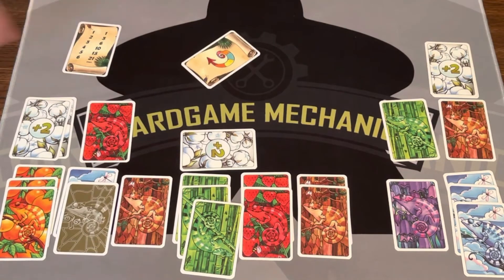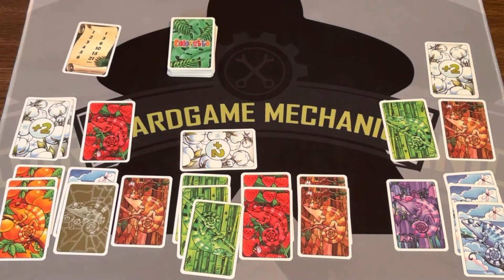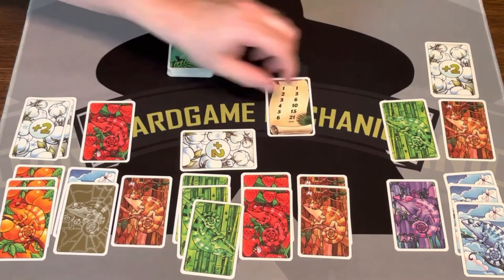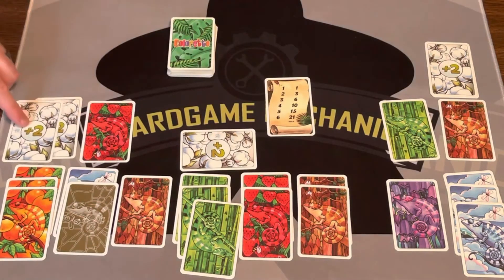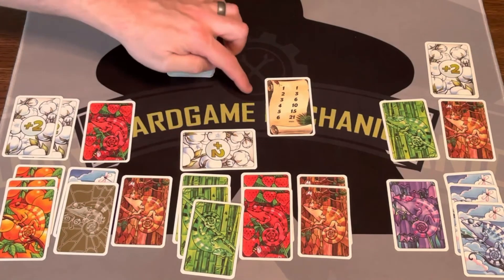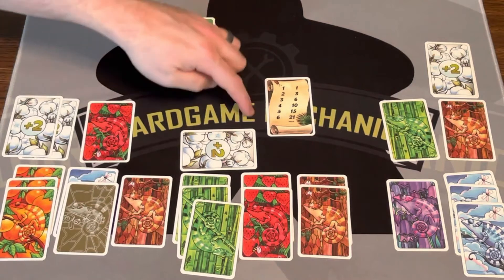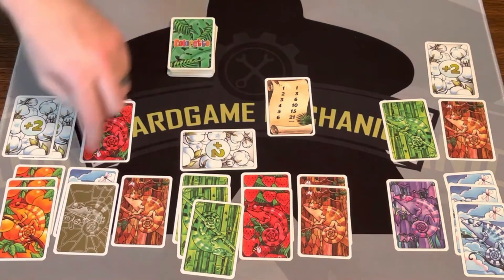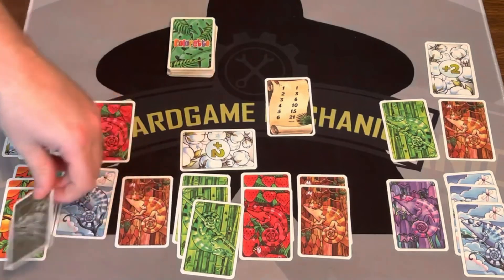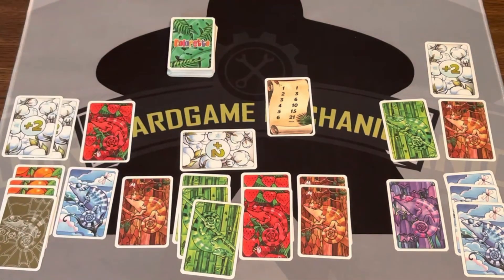You keep playing until the last round card comes out — it looks like this. If someone draws that, they draw another card, and you keep playing until the end of the round. Then you score. Scoring is pretty easy: you score two points for every one of your point cards. You score up to three sets positively, and any sets above three score the same but negative. Whoever has the most points wins. The joker cards get assigned at the end to any group — so I can assign it to orange to make that orange more valuable. And that's how you play Coloretto.